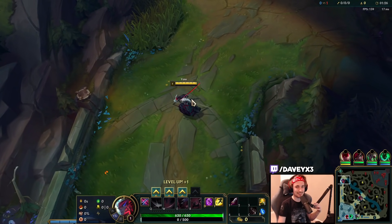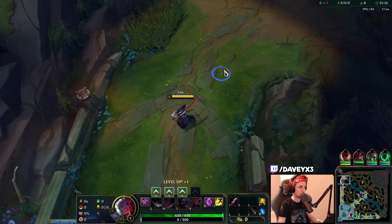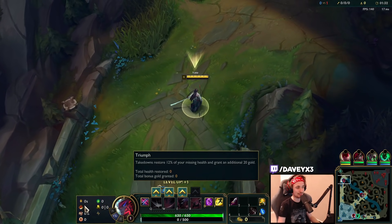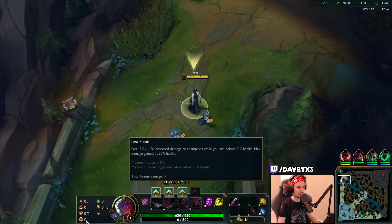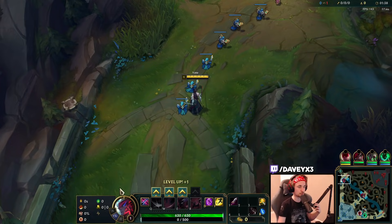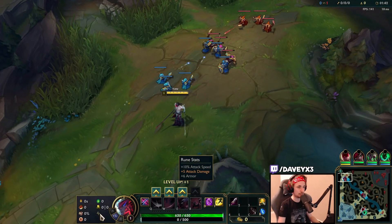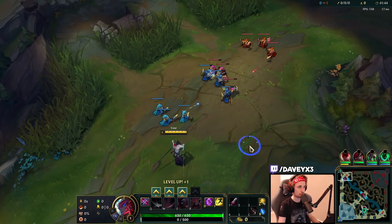Alright guys, today I'm going to teach you how to play Yone top lane in Season 12. What you want to run right now is Lethal Tempo, you want to take Triumph, Alacrity, Last Stand, Second Wind, and Revitalize. Along with this entire setup we are also running Attack Speed, Adaptive, and Armor.